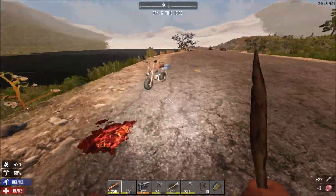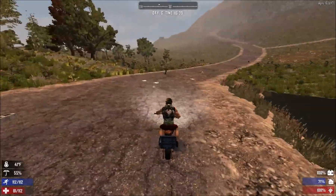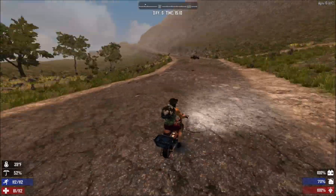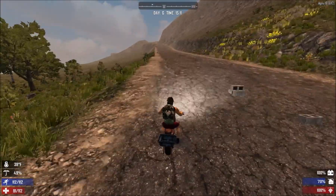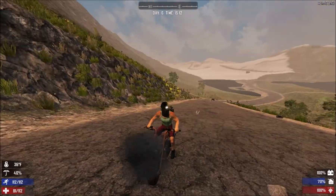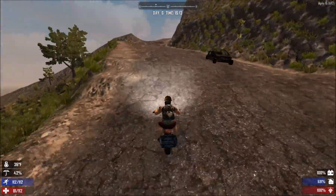It was a dire wolf — I can be lucky I got on my minibike in time. That's the third one, or possibly the fourth. Luckily it was attacking the zombie, because if it had been attacking me there's no way I would have outrun it. That's a nice thing about the wildlife creatures — they all attack zombies as well. So it's not just you that has to worry about the wolves, it's also the zombies.